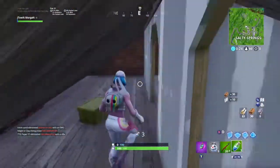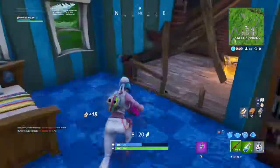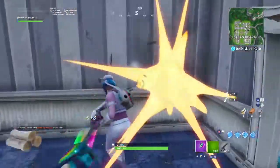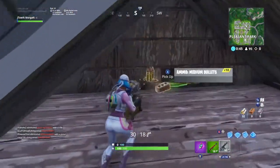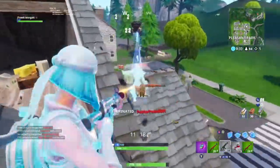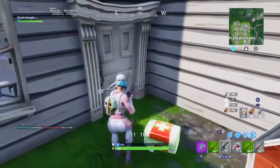Speaking of landing, they need to fix the fact that the first, second, third, fourth, and fifth gun you get is the infantry rifle. Almost every game the first gun I get is an infantry rifle. I know it's a new gun so the drop rate might be increased for now, but they really need to change it. Don't get me wrong, it's a good gun, but who the hell wants their entire weapon loadout to look like this?